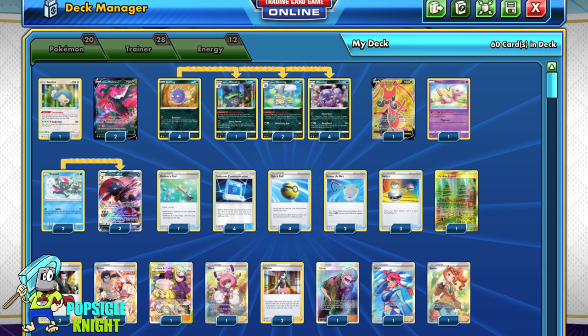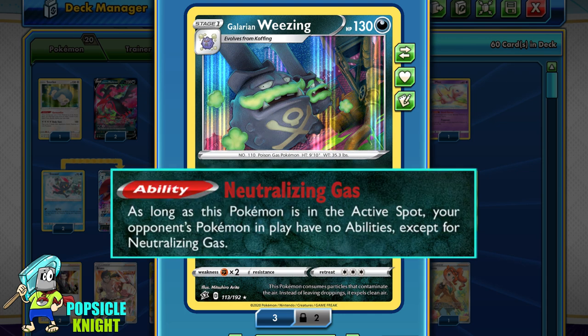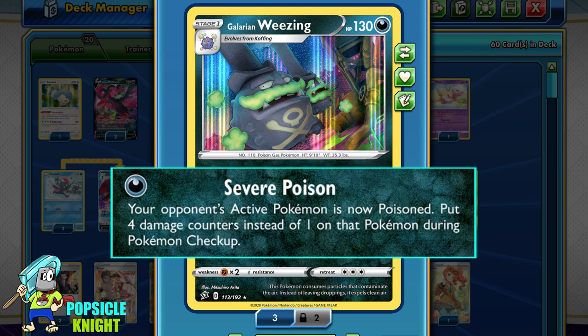For an additional option to disrupt our opponent, I'm also going to use one copy of Galarian Weezing with the ability Neutralizing Gas. Its only attack for one dark energy is Severe Poison — it poisons your opponent's active and you put 4 damage counters on the poisoned Pokemon between turns.